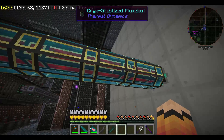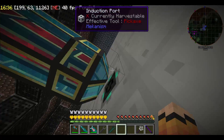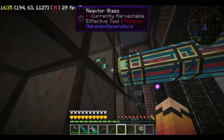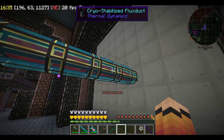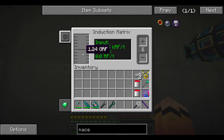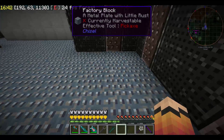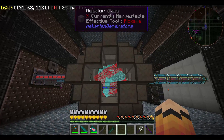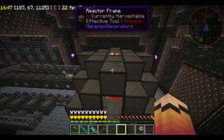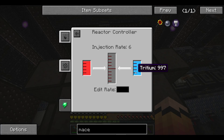It looks like the cryo-stabilized flux duct is transferring power as quickly as it's produced into here. We're up to one giga RF. Wow, this thing is running. Looks really funky. I'm going to run this for a day because I'm really interested in seeing how it fares with the injection rate.